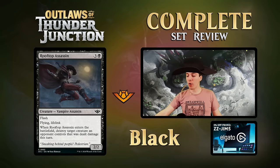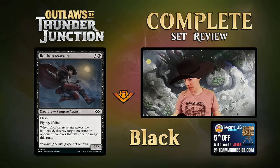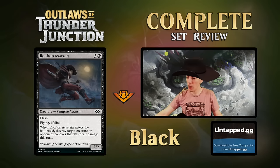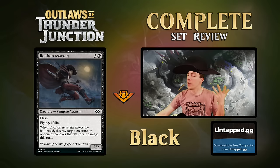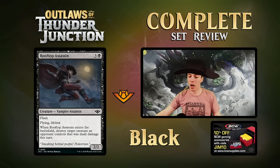Rooftop Assassin - four mana 2/2 with flying and flash, also has lifelink. ETB: destroy a creature that dealt damage this turn. Usually this would be a 3/1 flyer without lifelink, so the lifelink is a meaningful upgrade. Fine limited filler - if you're playing small creatures this is reasonable but not exciting. Common card we've seen variations of many times.